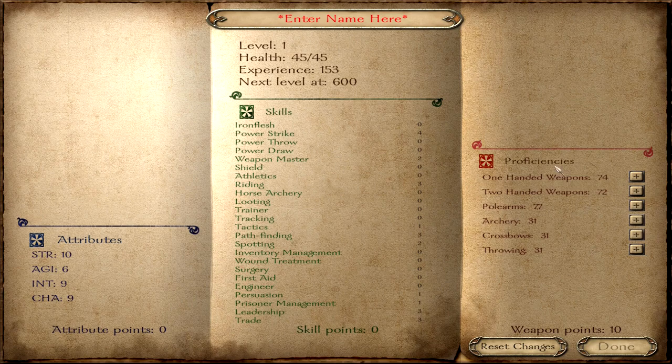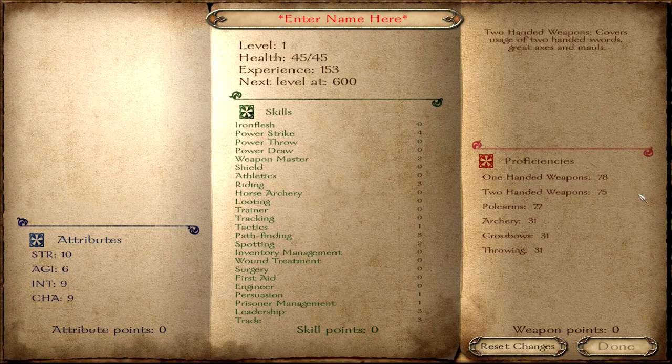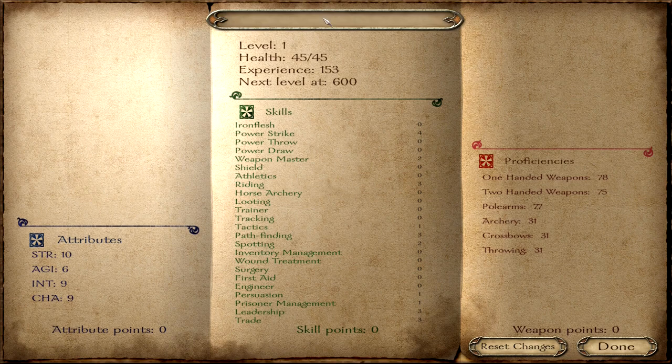The weapon points can be spent on whichever weapon type you like. I personally tend to use one-handed and two-handed weapons, so I will put some into both. Let's give this character a name. As I talked so much about Raubritter, I'm going to call him Raubritter. And now we're done, and we can click on Done.